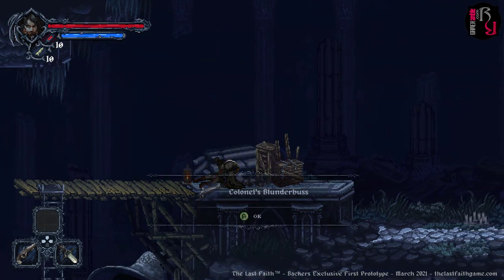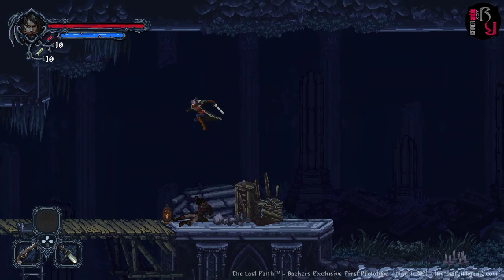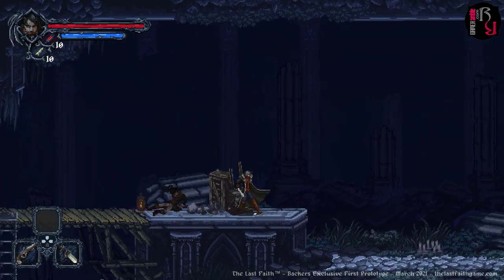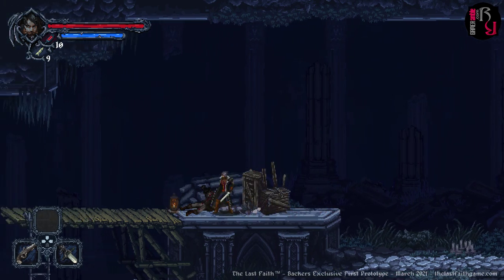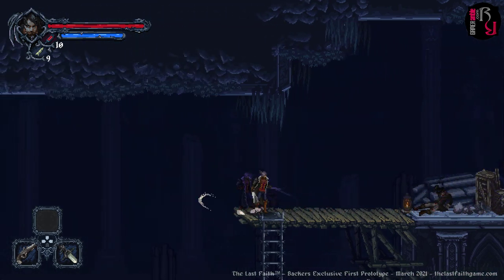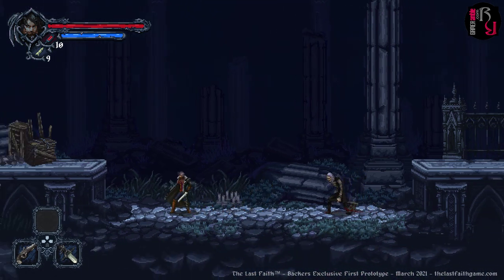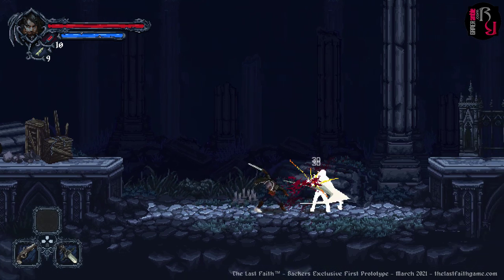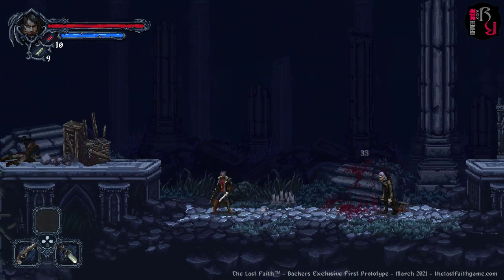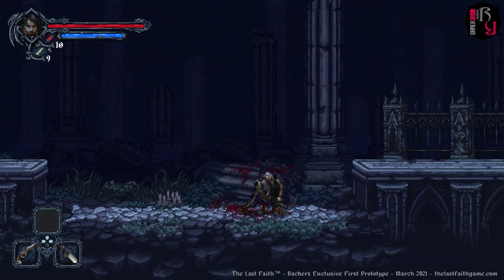Some atmospheric music. I picked up a blunderbuss — the controls are very responsive. There's the long-range attack. I'm hearing something or someone mumbling in the distance; I'd better go take a look. So this is our first enemy, wielding what looks to be an axe. And it looks like I can perform a finisher on it.